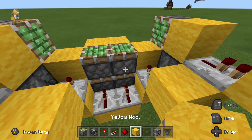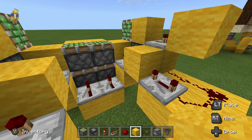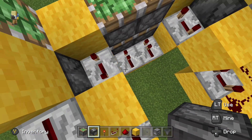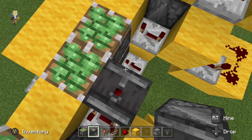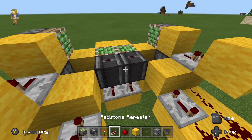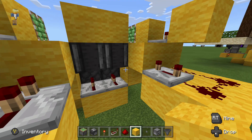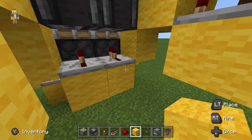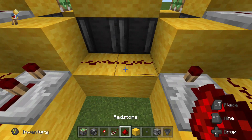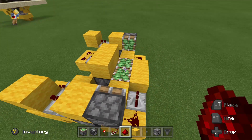After that, we are going to put observers staring right at those repeaters. We'll get our observer blocks, crouch, and place them staring right at those repeaters. Next, we will put circuit blocks on the backs of those observers, just like that. We are going to put two blocks right behind those two repeaters with redstone dust on the top of those two blocks, so when that redstone dust activates it will activate those final two repeaters.